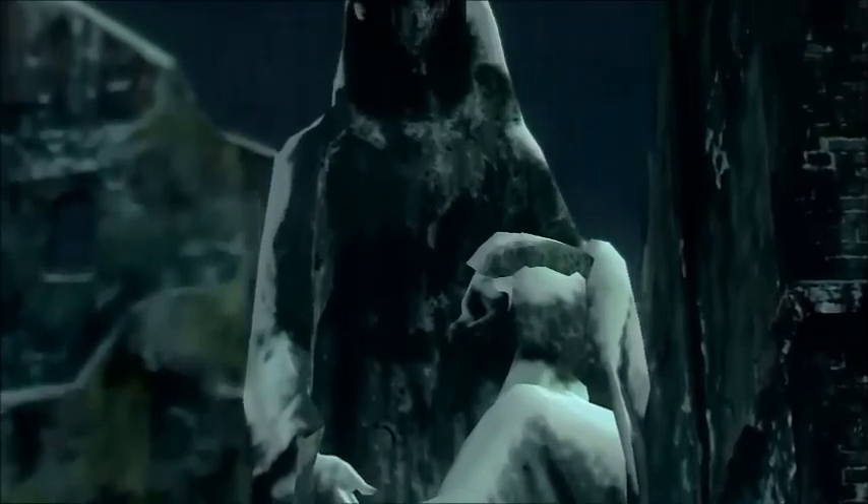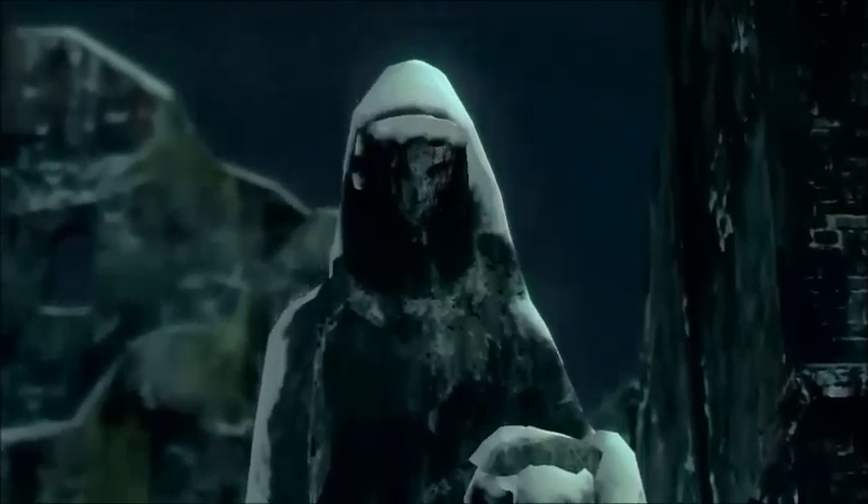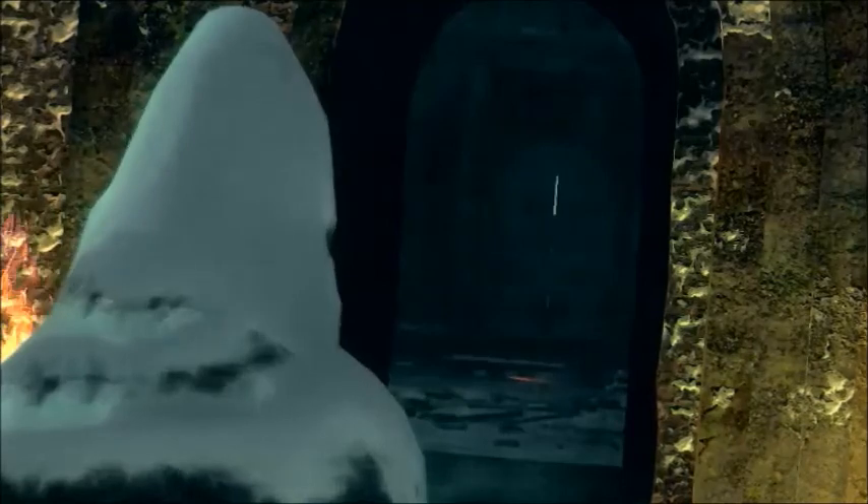There's a little cutscene - this statue kind of sinks down and rotates a bit. This is apparently the statue of Gwyn's wife and Solaire as a baby, or Gwyn's firstborn, or whoever it is. The door over there opens, unfurling the corridor, so we can go down there should we want to.